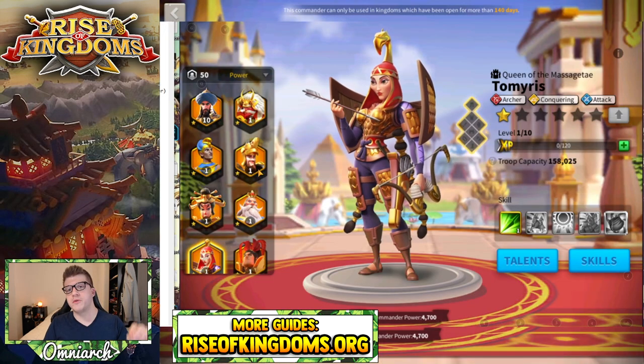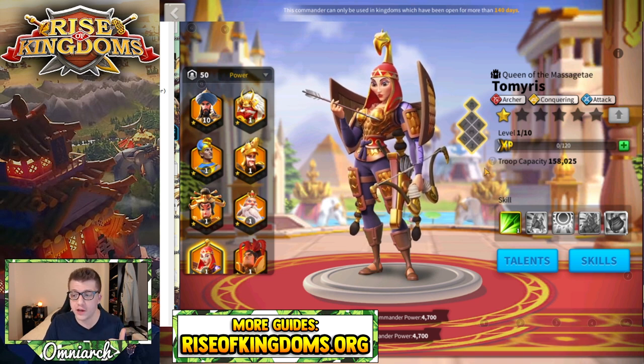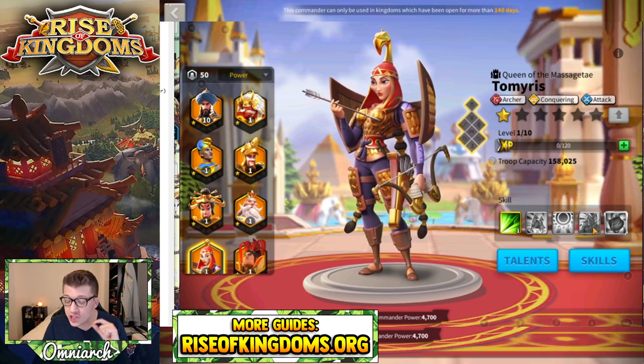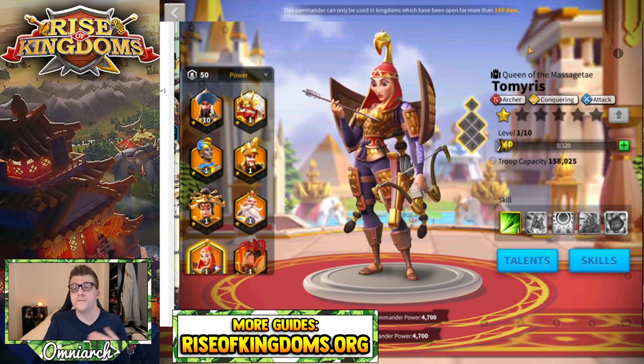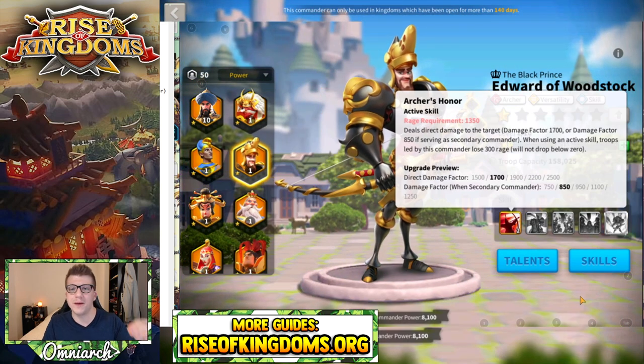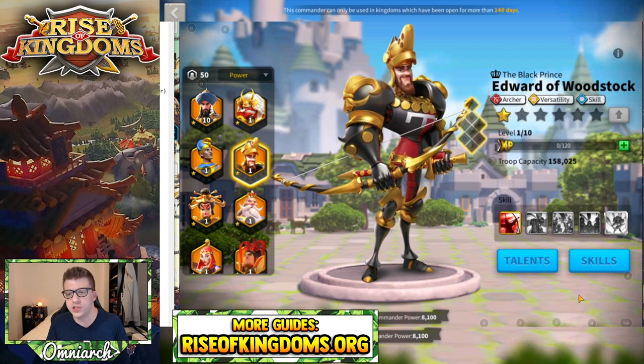It's worth noting that Edward comes out at the same time as Tamiris — we made a video about her, check that out on the channel. Tamiris actually shines as an archer in the secondary slot and she pairs incredibly well with Edward, because her poison debuff forces the target to take an additional 3% extra skill damage, which stacks up to 15 times — so that target can be taking up to 45% extra skill damage by the time Edward hits them with his absolutely massive primary skill nuke. This is why you constantly see these two paired together, especially in KVK season two.